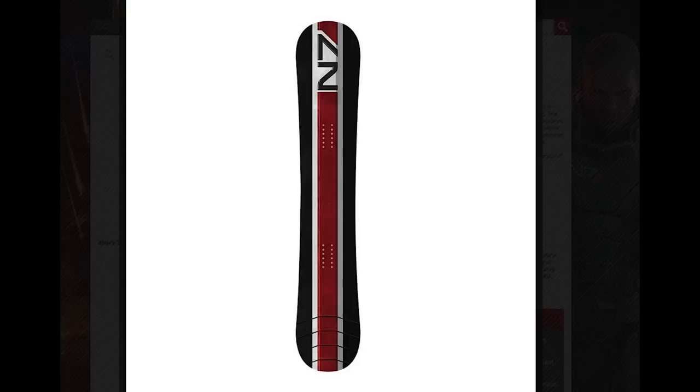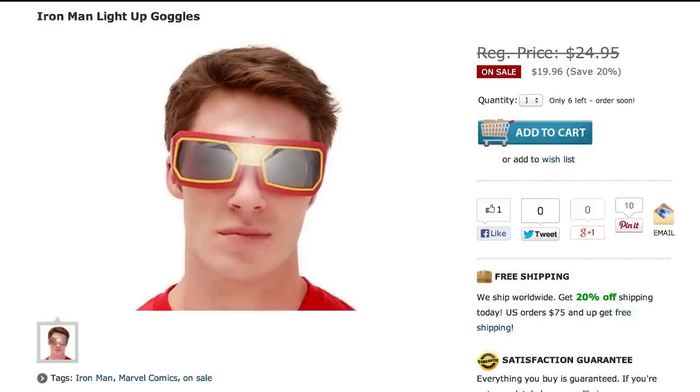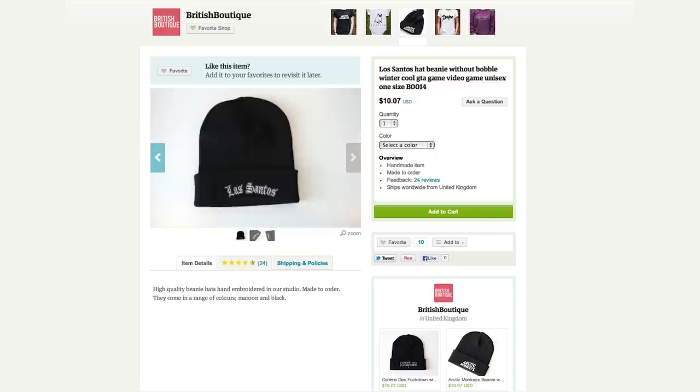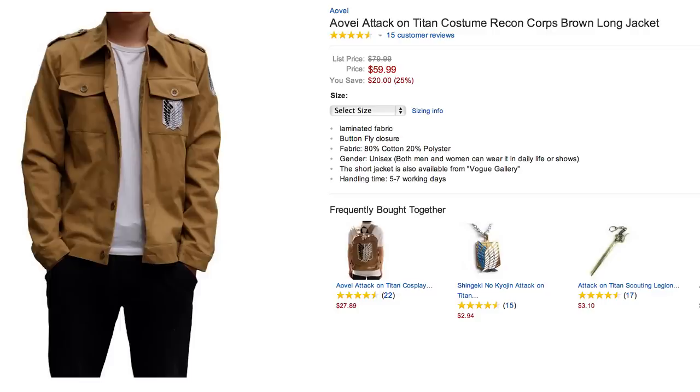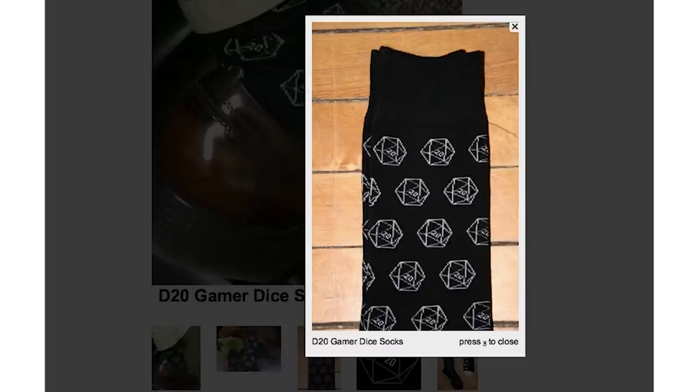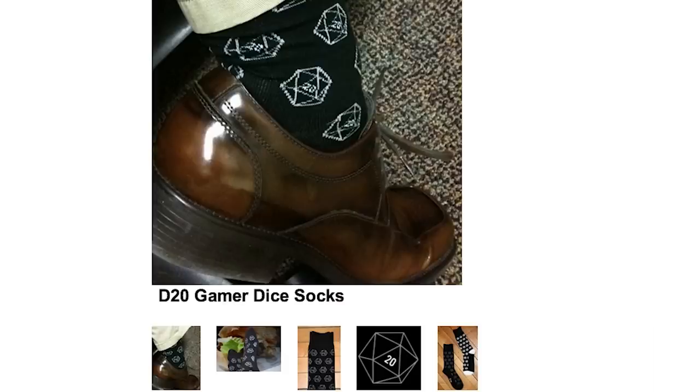Hit the slopes on this N7 armor stripe snowboard with Iron Man light-up goggles, and keep warm wearing a Los Santos beanie, Journey scarf, and Attack on Titan Recon Corps jacket. And don't roll without your D20 dice socks.